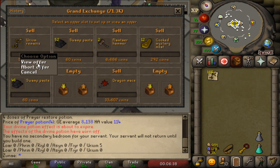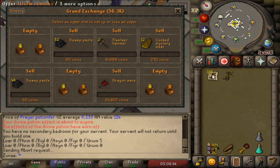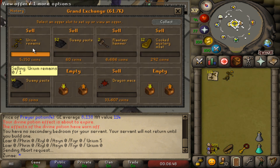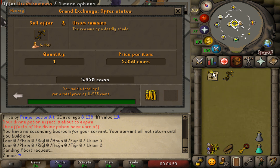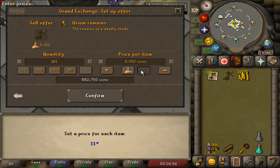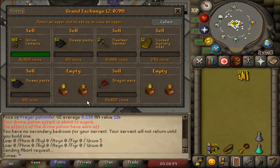I also used 3 prayer potions, 2 full and 3 doses of the divine combat potion, and 36 anglerfish, totaling out to just over 100k in supply cost. I killed 166 shades in this one hour, selling each shade for almost 12k GP, which made me almost 2 million GP from all 166 of them.